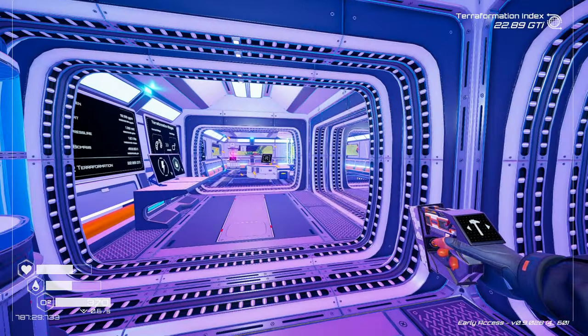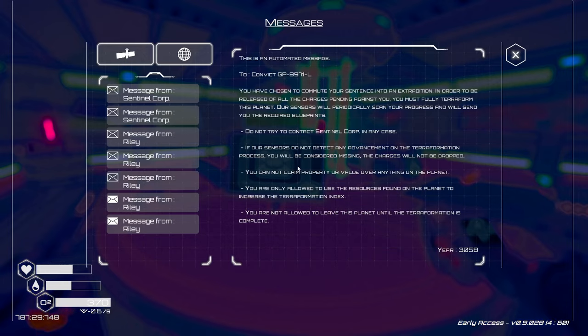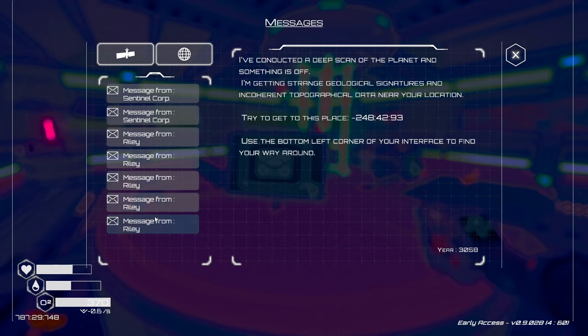I should have grabbed a screenshot — dumb. We got two messages, we just got one as well when that opened up. Ore extractors are useful. Strange geological signatures — try to get to this place.